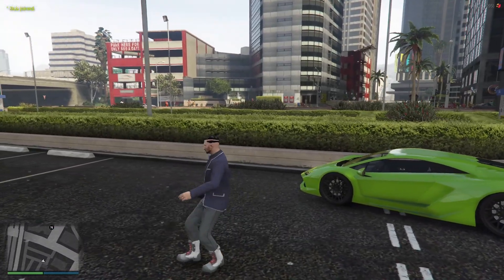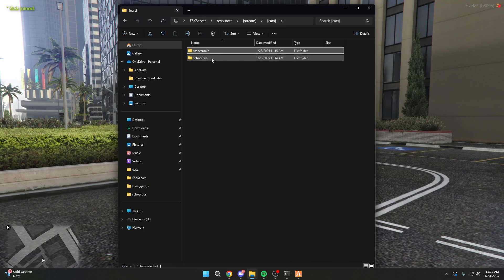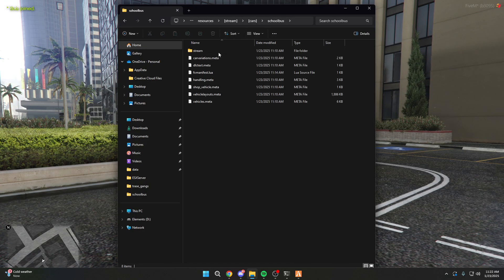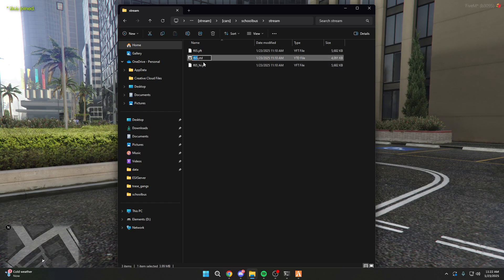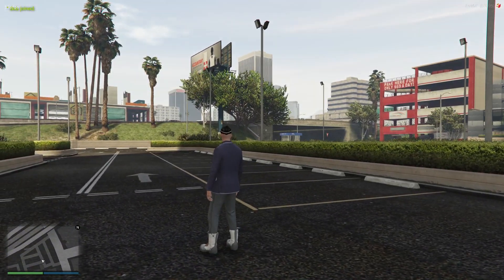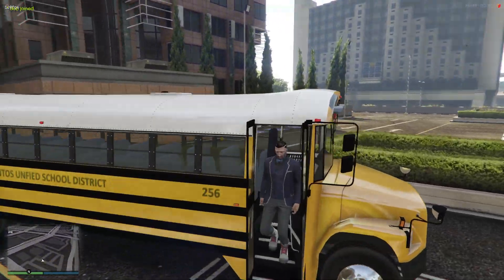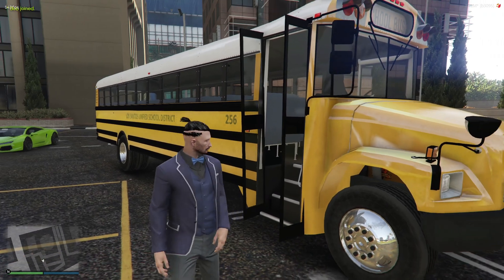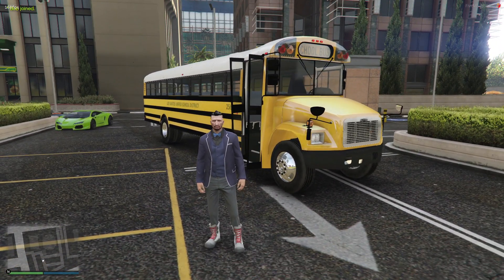Now we're going to be testing the bus. This is the one that we had to go into OpenIV and actually download all the files for. We're going to go into cars, go to school bus, go into stream. Once you go into the stream, you'll find the same exact thing — this one doesn't have any other add-ons to it. So we just copy this name, come back into the game, slash car, paste, and boom — here is our school bus added into the server. It's honestly pretty simple and straightforward to add cars into your server. If you want to make the process even simpler, just keep it simple and start adding the FiveM ready cars.